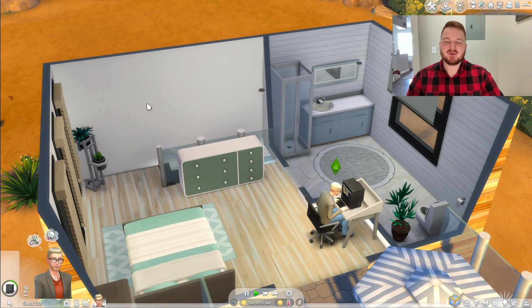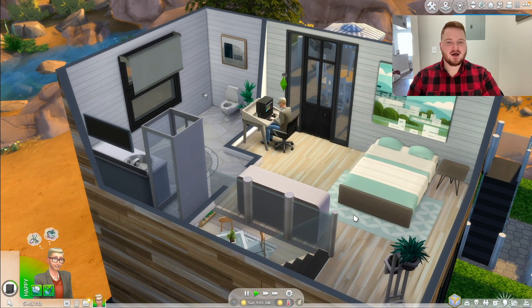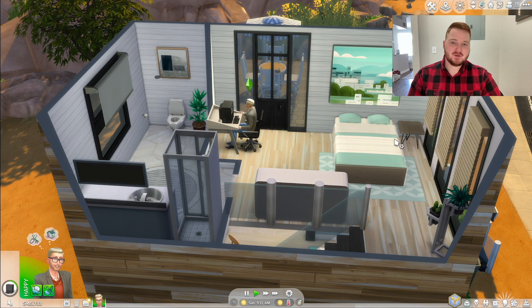I didn't know what to put on this wall either — it was weird because it was right next to the stairs. I didn't know if I wanted to put a window there, even though we had the window right over here. This side of the loft has a little bit of decoration with a big picture. I couldn't get it to fit, so if you move in, feel free to put whatever you would like.